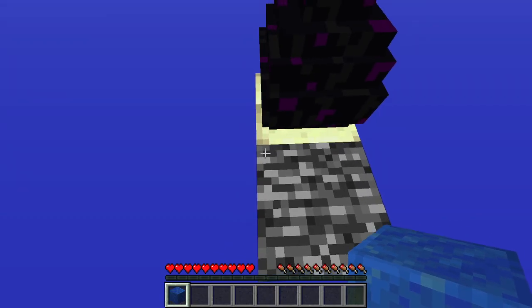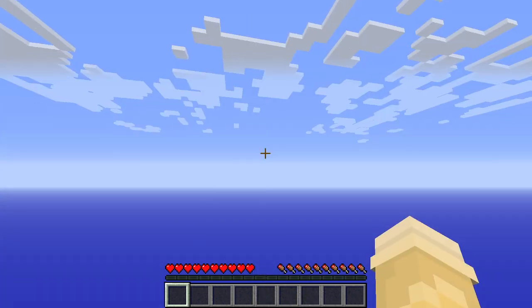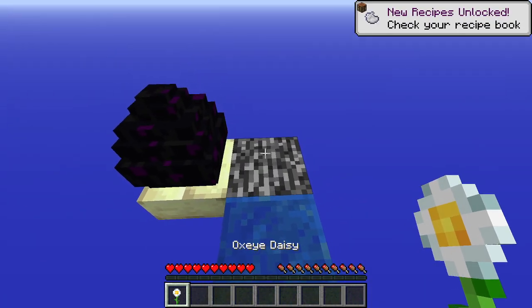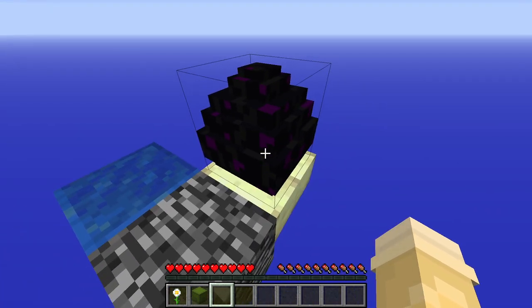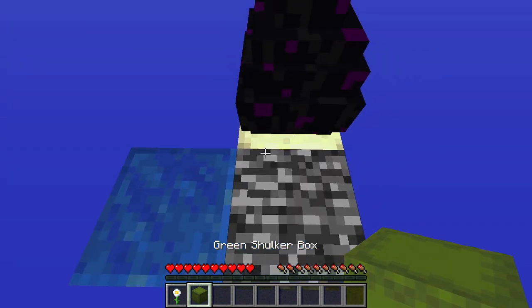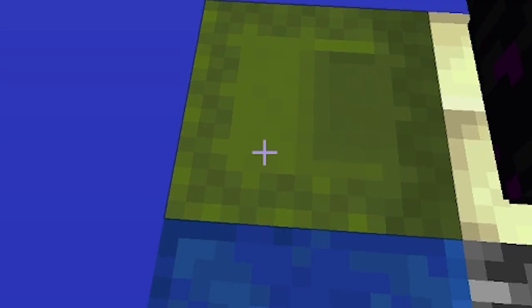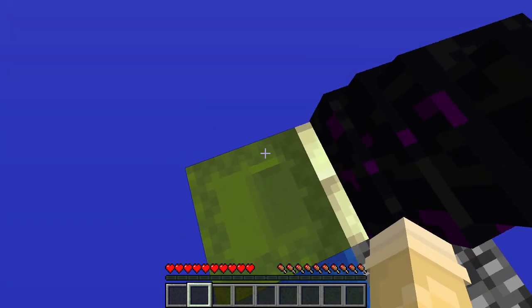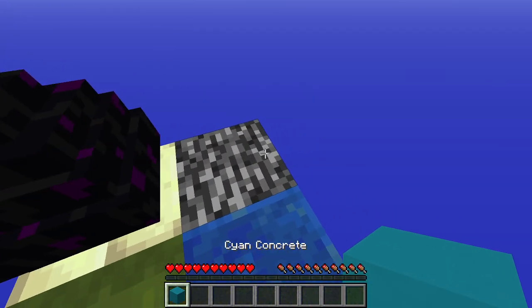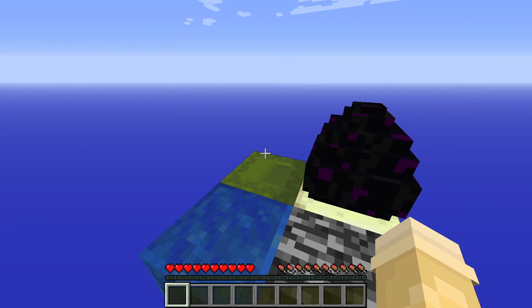Lapis block. Will I ever need lapis? Probably. You think I'll ever get more lapis? Probably not. That's okay, we're expanding — it's very spacious, very roomy. Oh, I can't put this anywhere. This is a shulker box! That is very helpful, but I don't know what to do with it. I'm gonna put the shulker right here. I can open it as I please — oh, it's sideways. Anyways, that could end poorly for me, but let's put that stuff in there because we don't want to lose our eggs. We don't want to lose our children.